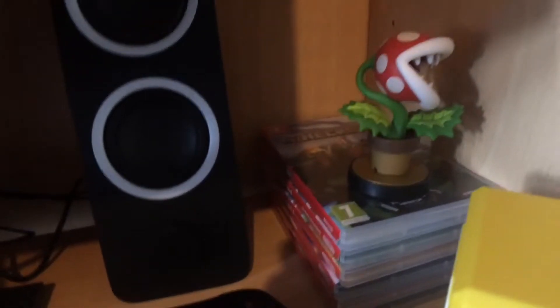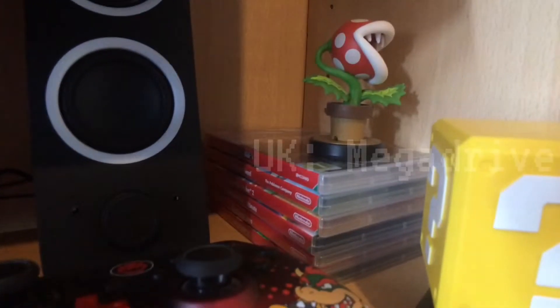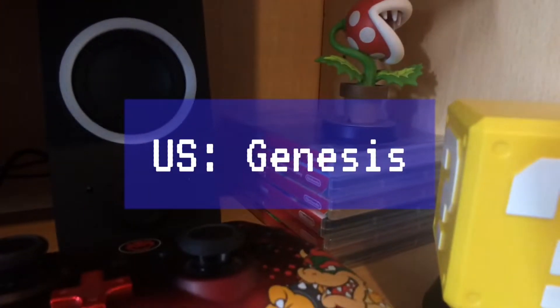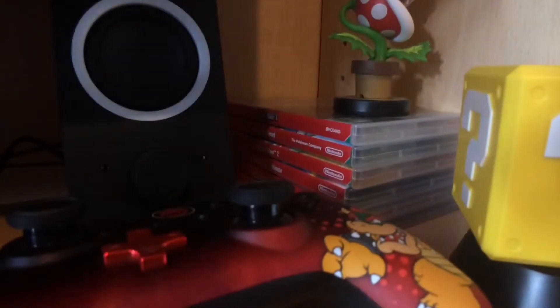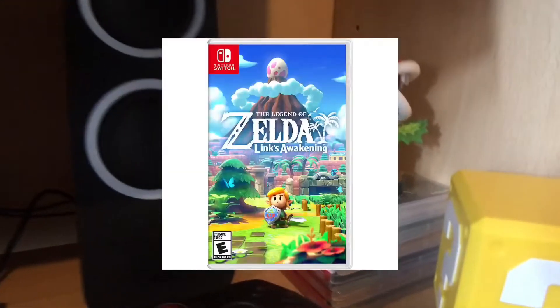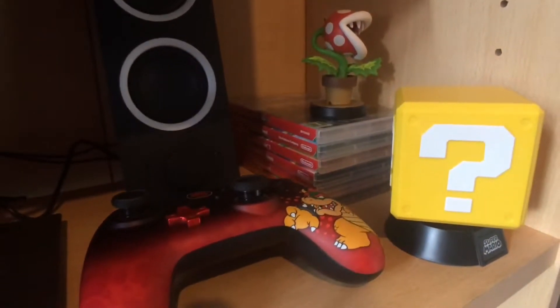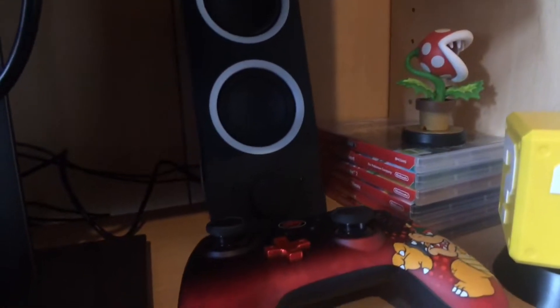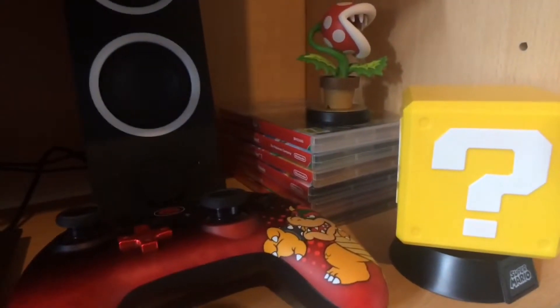I'm saving up for Streets of Rage 4. I also want to get the Mega Drive Classics Collection — I still call it Genesis, which is why I always get confused with the title, but I'm from the UK where we call it Mega Drive. I also haven't tried Captain Toad before, so it would be nice to buy that and give it a shot — I only tried the 3D World levels. And my favorite Zelda game got a remake on the Switch and I still haven't played it yet, so that needs to be purchased at some point.